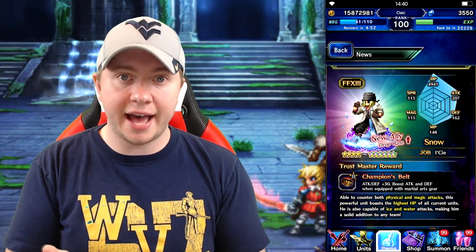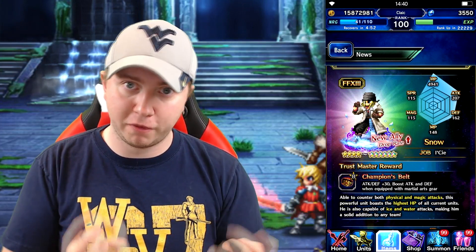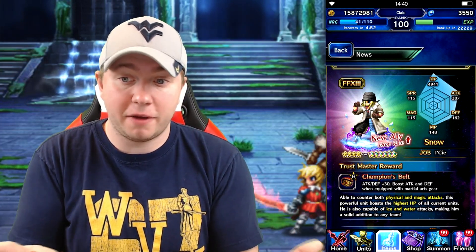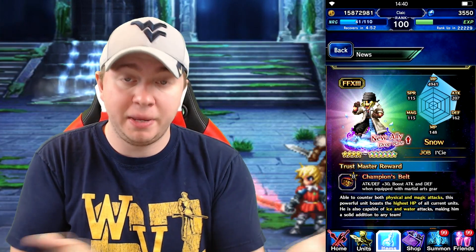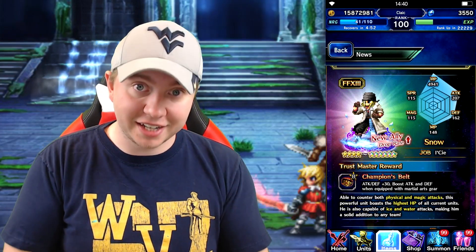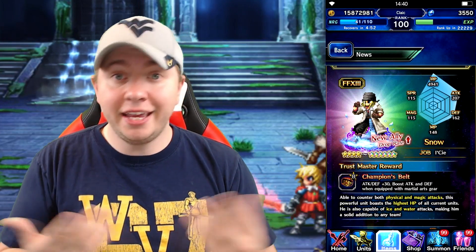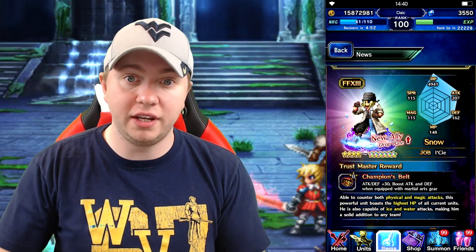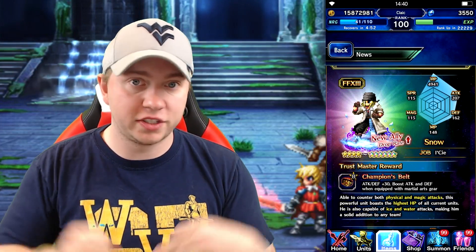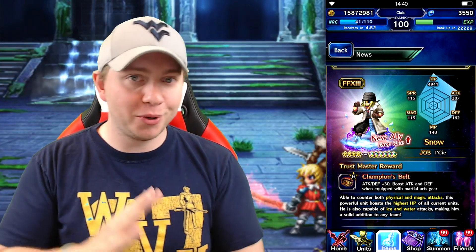He also has Draw Attacks, which increases his likelihood of being targeted by 50% — it's a passive, which is great on him. Kind of sucks that he doesn't have the other stats to back him up. He also can't really equip all the tanky things you need a tank to put on — he can't equip heavy armor, heavy helms, or shields, things like that. So you're going to have to build him a bit differently.